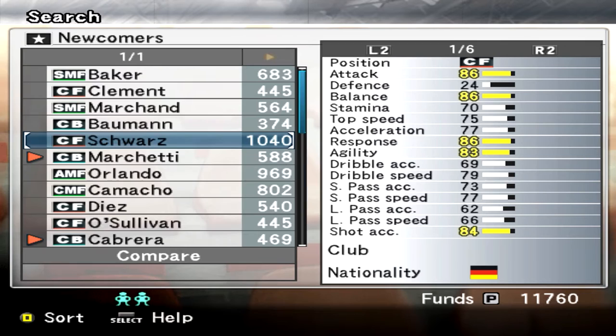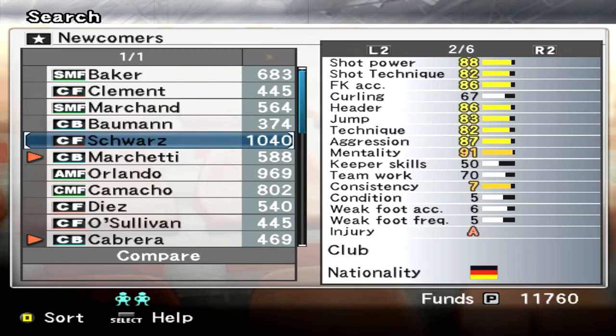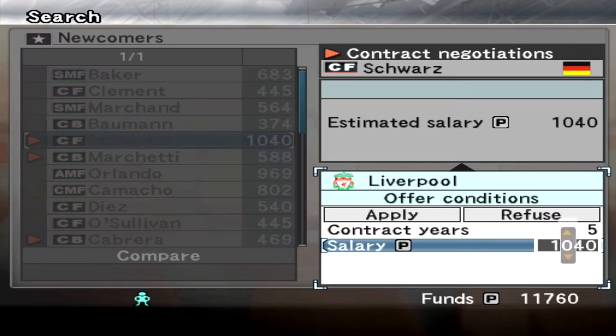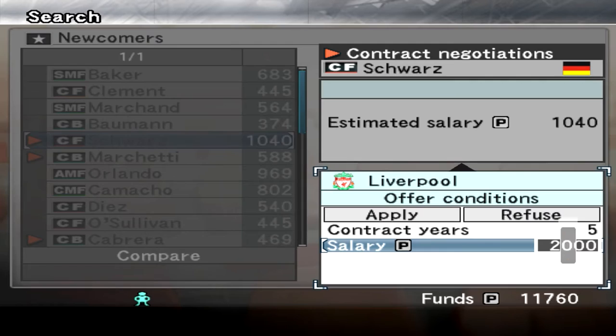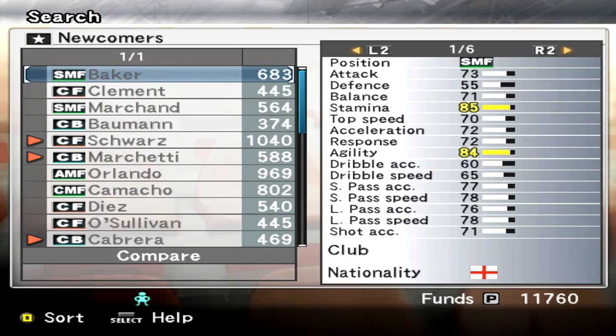There's this guy here — Schwartz — who I was looking at earlier. He looks pretty good and he's only 17. Look at all these things he's good at — that's just amazing at 17 years of age. So I thought we could go for this guy. We can get him on a free transfer as well if it's negotiated right. I'm going to offer him 2,000 to start off with and see what he responds with. We offered that contract, and if we get him it means we don't pay out any transfer fee — we're just paying his contract salary. That would be amazing to get him.